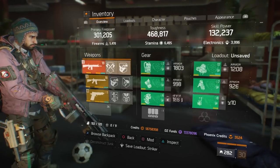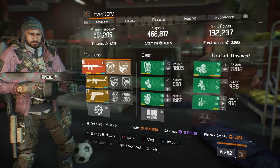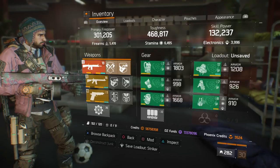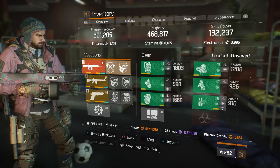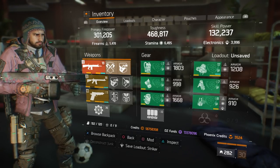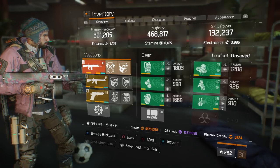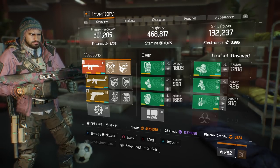This build consists of 6-piece Striker. My firearms is 5,478, my stamina is 6,495, and my electronics is 3,996. You can also run this build with less electronics and more stamina to be a lot more tanky, but your heal, pulse, and other skills will be a little bit less.